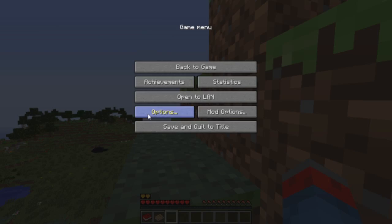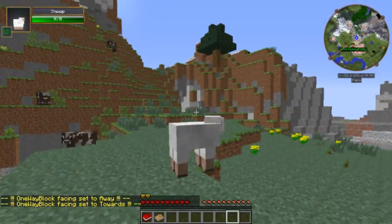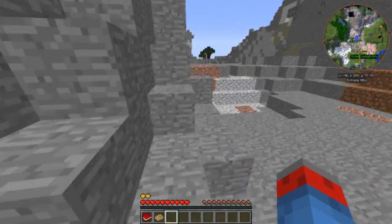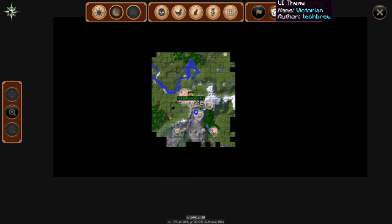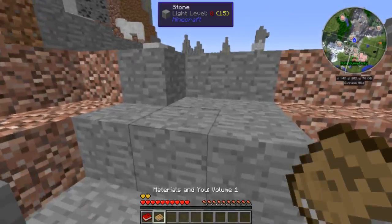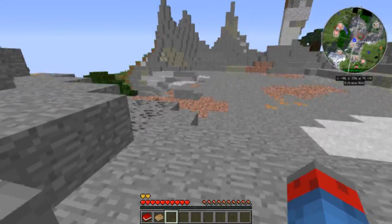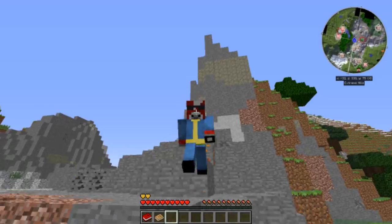We have not only JurassiCraft in here but we also have Fossils and Archaeology and then a bunch of other mods. One of them, as you might see on the mini map - that's not the mini map - we got MCHeli also in here, because I don't know what kind of world you're living in where we don't have helicopters and vehicles to fly around when there's dinosaurs about.